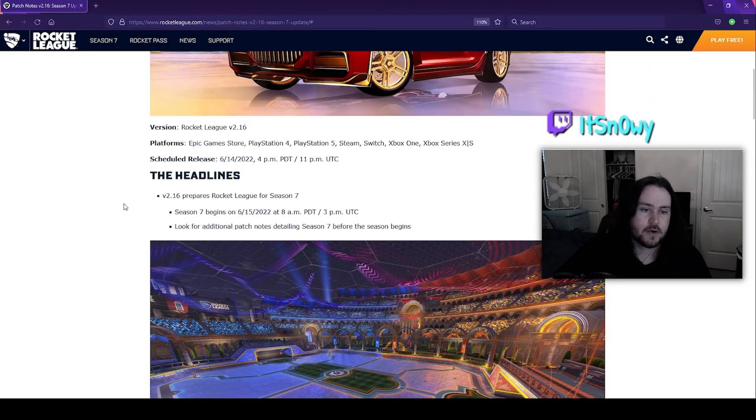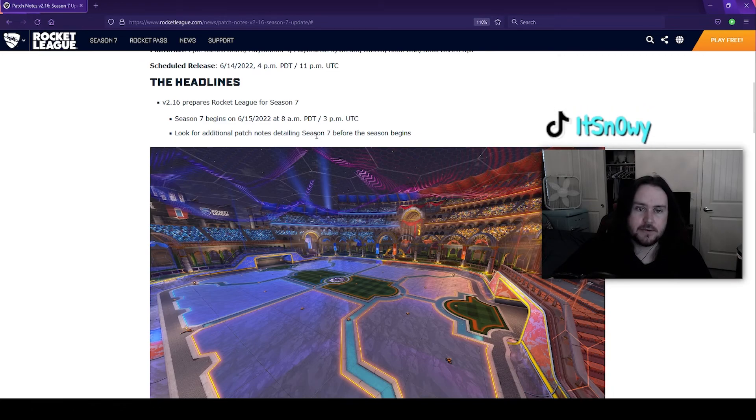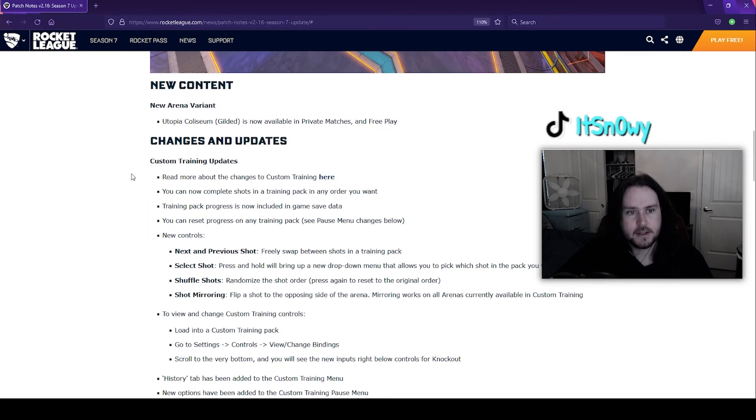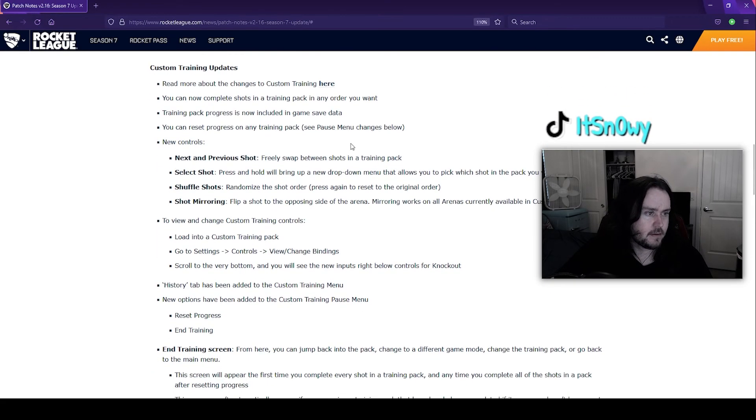Here are the additional patch notes from the Season 7 update. For custom training: I use Bachi's mod and I'd highly suggest using it. But in the default training you can now set the ball on top of the car and stuff like that. Also you can now complete shots in a training pack in any order you want — so if there's a specific shot you like, you can skip to it and practice that instead of having to fail a different shot first.